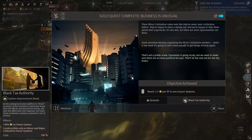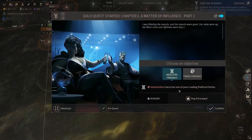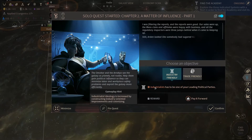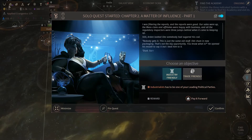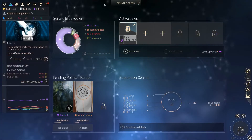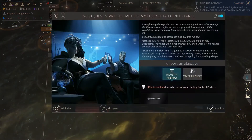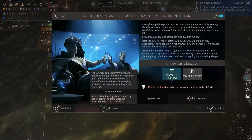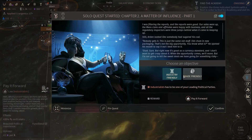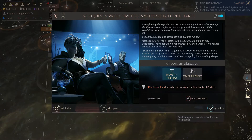Constructible on your minor and major civilization home systems. Industrialist has to be one of your leading political parties - well that might as well work with what we just had. Actually they're already there. Let's read: one of your leading political parties, okay, or trade friendly. Yeah, we're gonna go with industrialist.